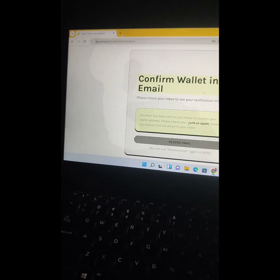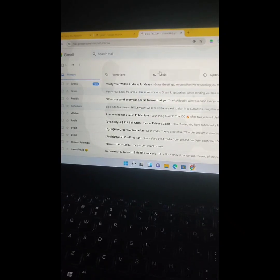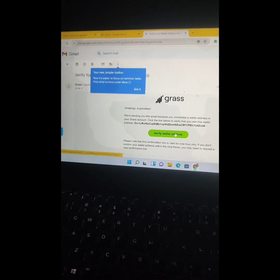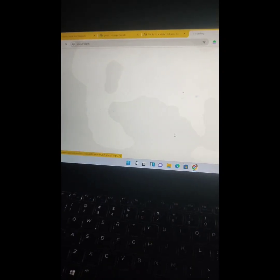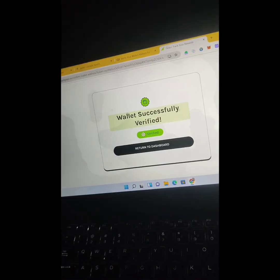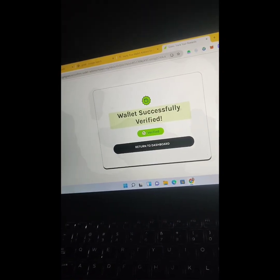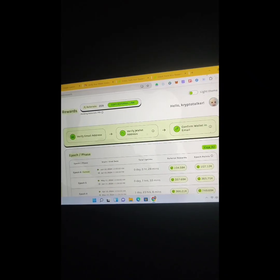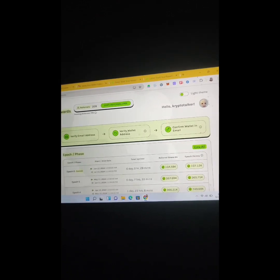Check your email and confirm — they just want to verify your wallet for Grass. Click verify wallet, then click verify wallet again. It will say wallet verified successfully. Click return to dashboard.